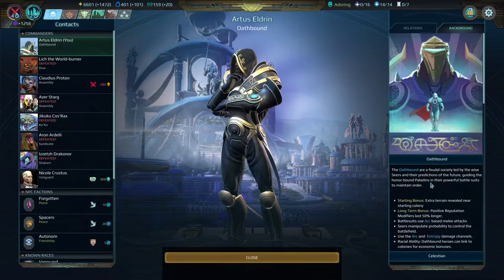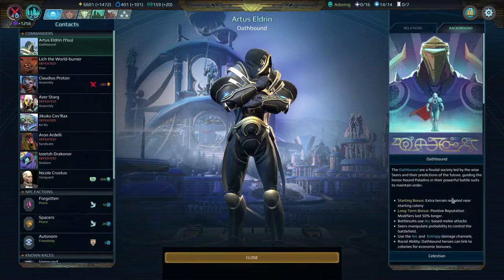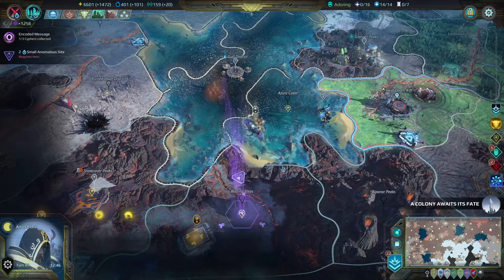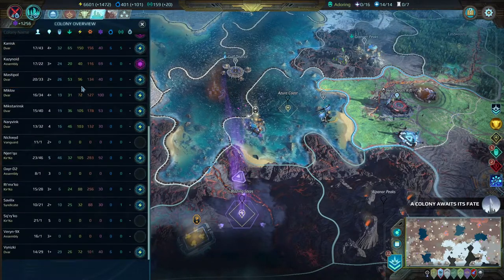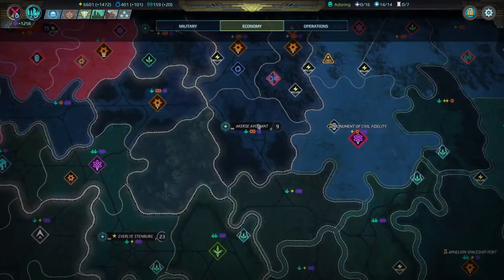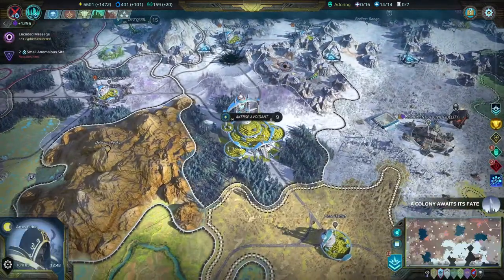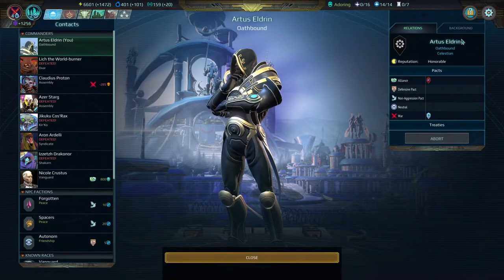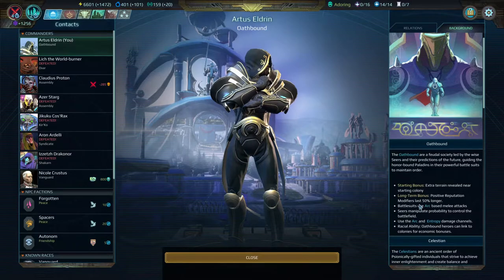The Oathbound are a feudal society led by the YSEAs and their predictions of the future, guiding the Oathbound paladins and their powerful battlesuits to maintain order. Their starting bonus is getting extra terrain revealed near the starting colony — instead of a normal one-hex radius, you get a bit more. In terms of starting bonuses it's not the greatest, but it's not the worst either — more beneficial on smaller maps.